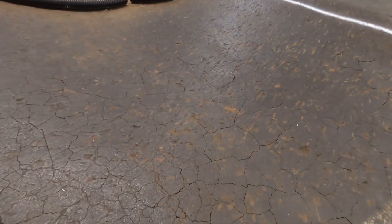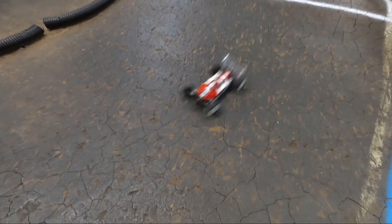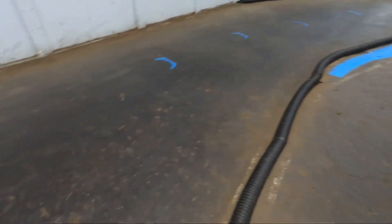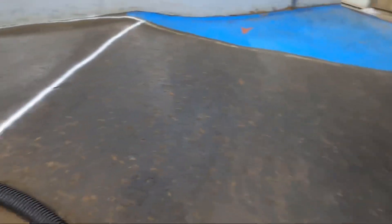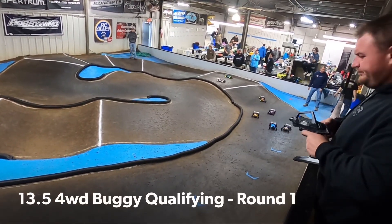Let's take a closer look here at the surface. As you can see it's a hard pack clay and it's sealed with glue. What that does is allow the rubber to deflect on the surface and it's got some binding. You can see here the level of glue that's developed on the track. It's really cool.